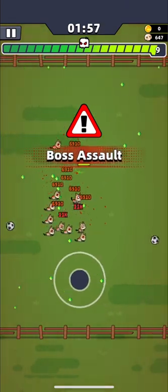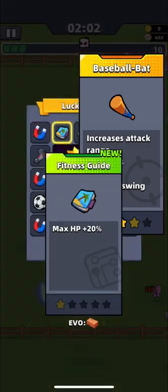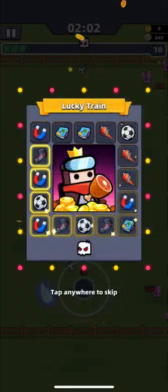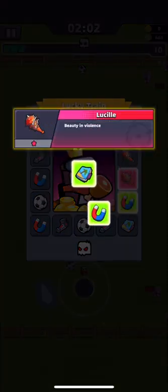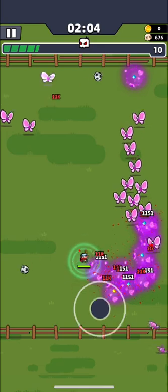That was the first reason, and the second is: when you have your weapon at 4 or 5 stars, then choose its supply skill. As a result, for example, my baseball bat became Lucille in 2 minutes and you can see how easy it is for me to kill enemies.